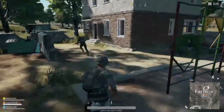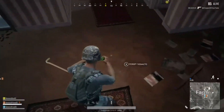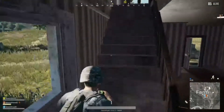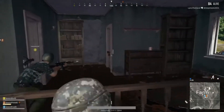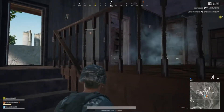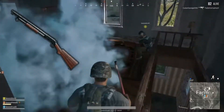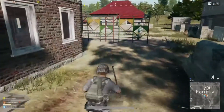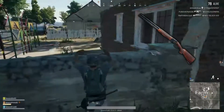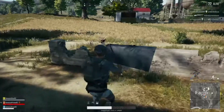Now we're gonna go over the shotguns — there are three in this game: the pump shotgun, the double barrel, and the S12. My least favorite is the S12 because it's an automatic shotgun that doesn't do as much damage as the others and has really poor range. I'd run the pump shotgun in squads, but above that is the double barrel because it fires two rounds at the same time and is much better in tight 1v1 situations.